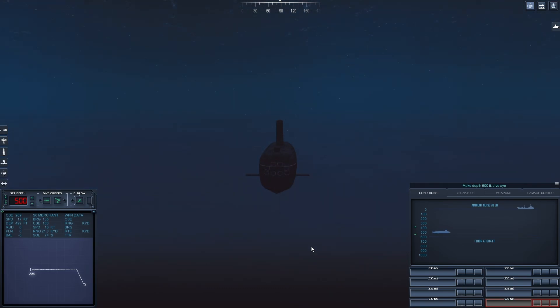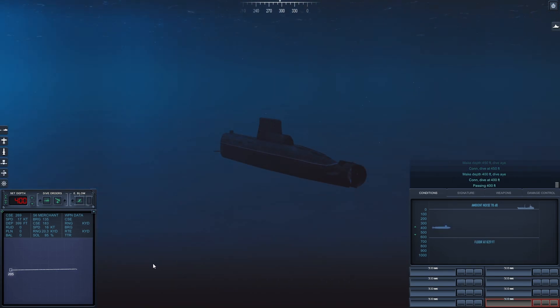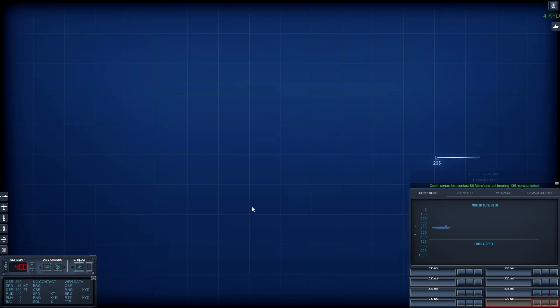Make depth 5-0-0 feet, dive by. Make depth 4-5-0 feet, dive by. Make depth 4-0-0 feet, passing four hundred feet. Con Sonar lost contact Sierra 6, last bearing 1-3-5. Contact faded.